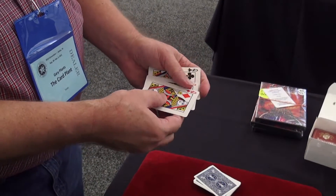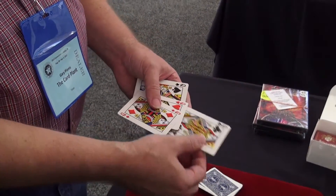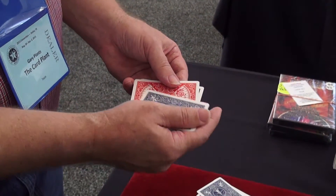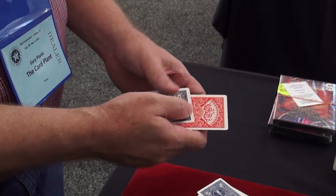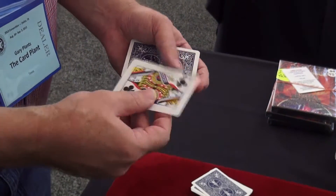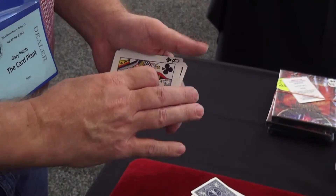But what if you didn't take one of the red cards? What if you took a black card like the queen of clubs? Well, as I said, one of these would have a different back design. And sure enough, one, two, three. Here's the odd card, a red card. And that would have been your card, the queen of clubs.